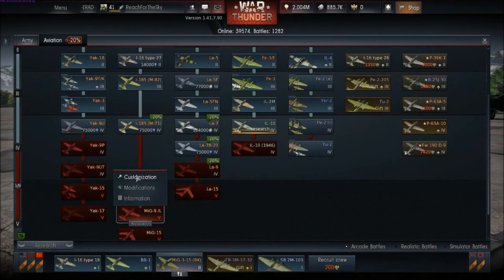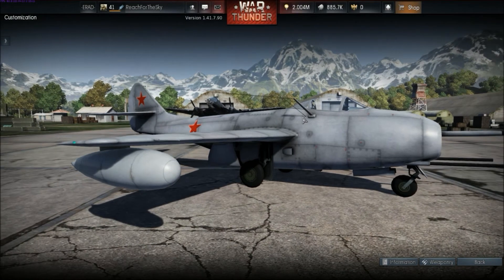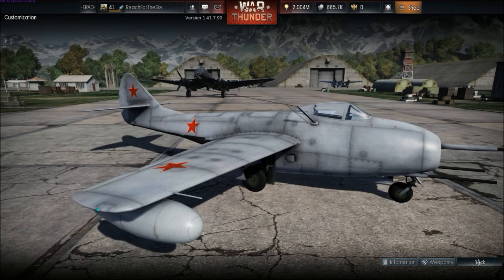The MiG-9L is essentially identical, except it has wingtip drop tanks and lacks the lightning streak markings on the side.